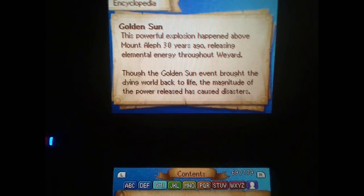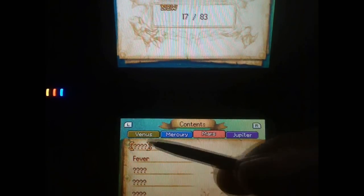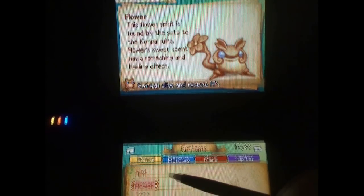30 years ago — this game occurs 30 years after Golden Sun 2: The Lost Age — I've said that already. The Djinn Guide in the encyclopedia talks about each Djinn type: there's Venus, Water, Fire, and Jupiter — I'm not entirely sure what type Jupiter is.